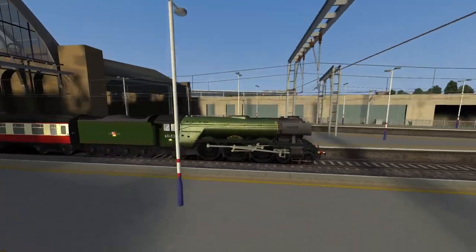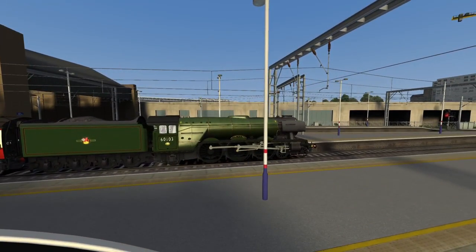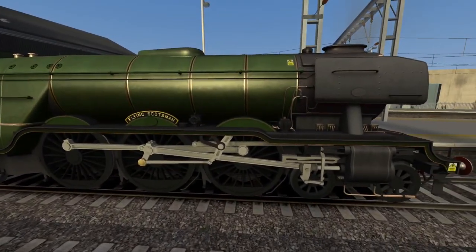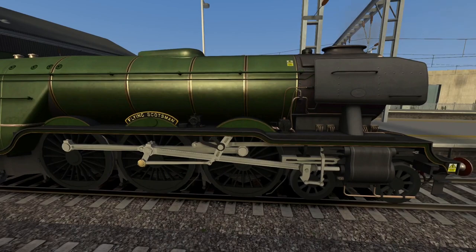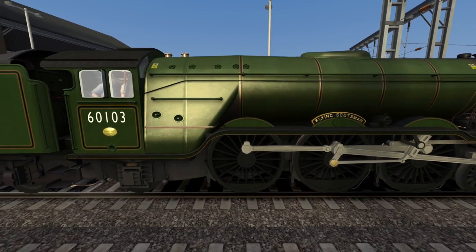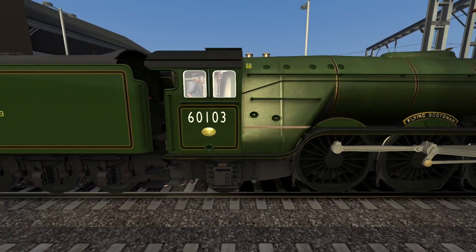The train we're going to be driving is, of course, the Flying Scotsman Centenary reskin. This is what the Centenary looks like. I have seen some commentary from people who don't actually like the skin — they say there are some fundamental problems with it. But as someone who's not intimately familiar with everything on British Railways, I'm okay with it. Not everything's going to be perfect.